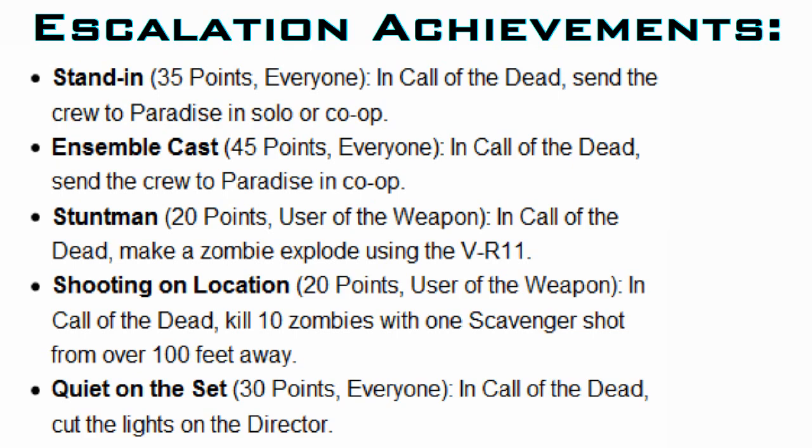Quiet on the Set is the name of the last one, worth 30 points. It's to cut the lights on the director. Who is the director? Something we're going to find out tomorrow. Maybe it's that boss-looking character from the trailer — I'm not entirely sure.